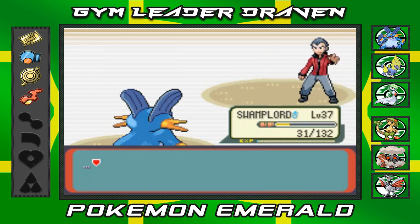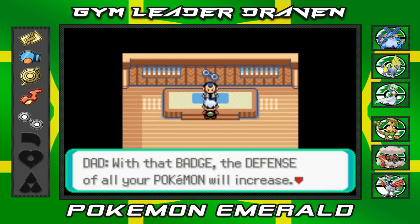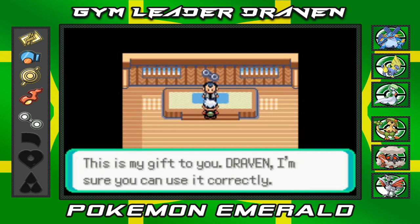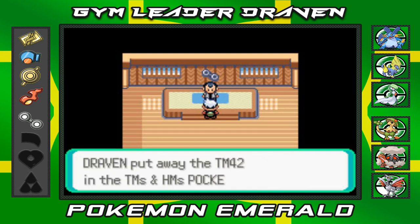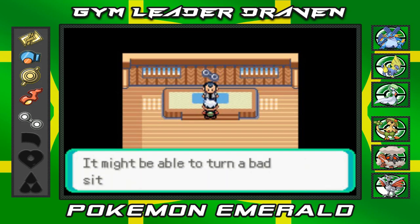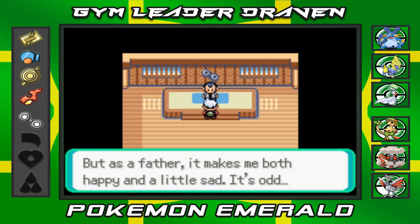He's speechless. He says he can't believe it — rules are rules, and here's my prize. We get ourselves the Balance Badge from our daddy! With that badge the defense of all your Pokemon will increase, and Pokemon that know HM Surf will be able to travel over water. He also gives us TM42 which is Facade — it doubles the power of moves if the Pokemon is poisoned, paralyzed, or burned.